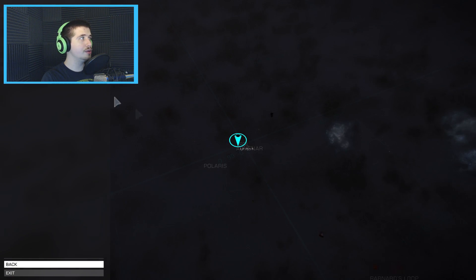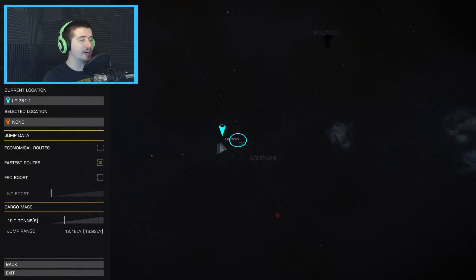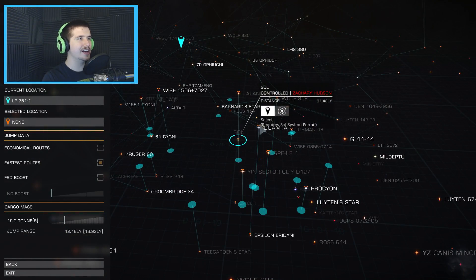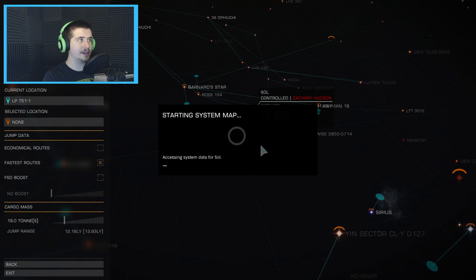This is super, super realistic. We can go to the Sol system, which is actually kind of near where I am - within a few jumps. If I wanted to go to Sol, I would have to get a Sol system permit. And that's our system, right here.